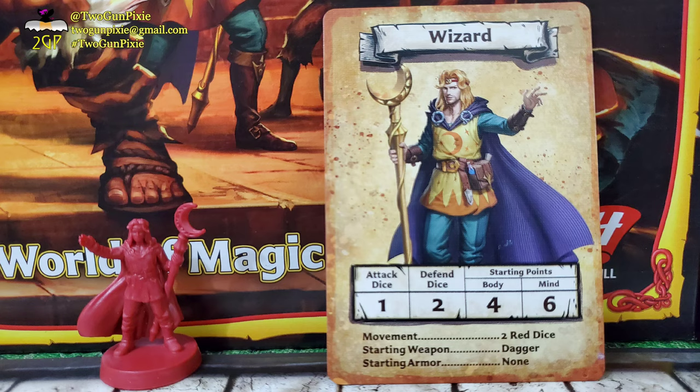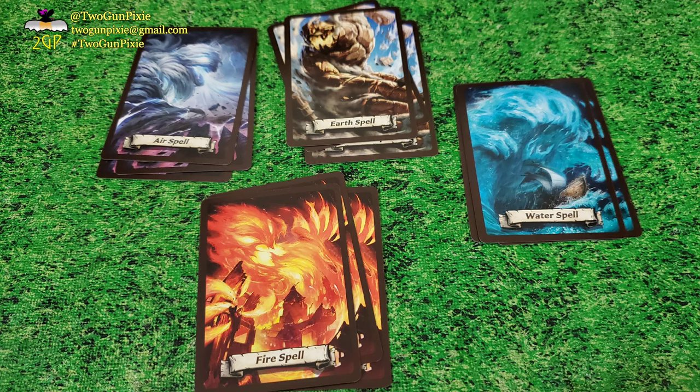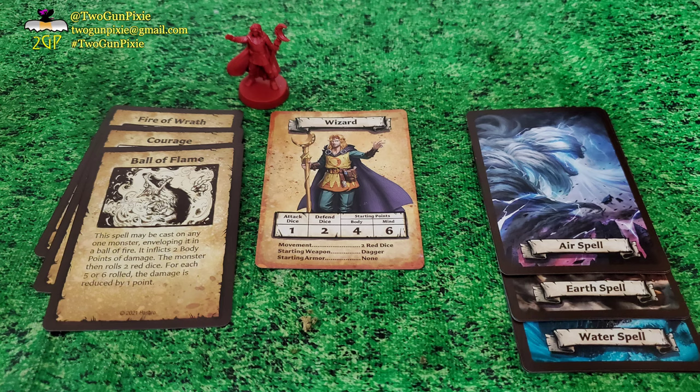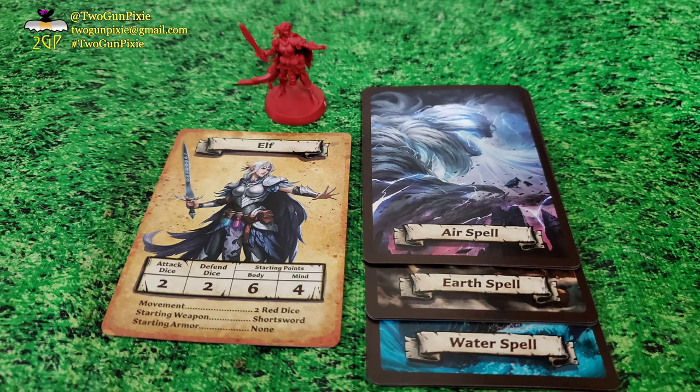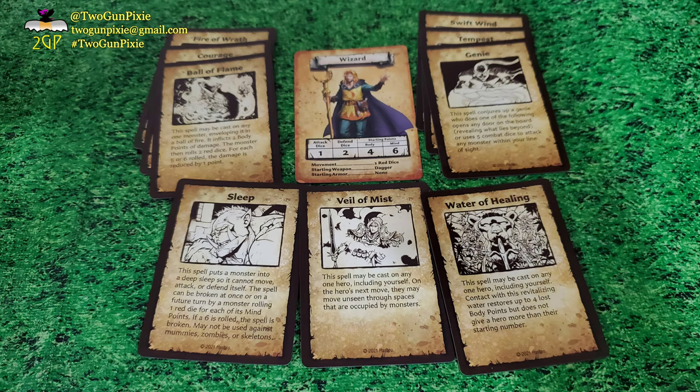Both the Wizard and the Elf get to use spells. There are four sets of spells based on the four core elements — air, earth, fire, and water — with three spells in each category. The Wizard gets first choice of one category; it's suggested the Wizard starts with the Fire deck. The Elf then picks from the remaining three; it's suggested the Elf starts with the Earth Elemental Spells. The final two categories, Water and Air, go to the Wizard.